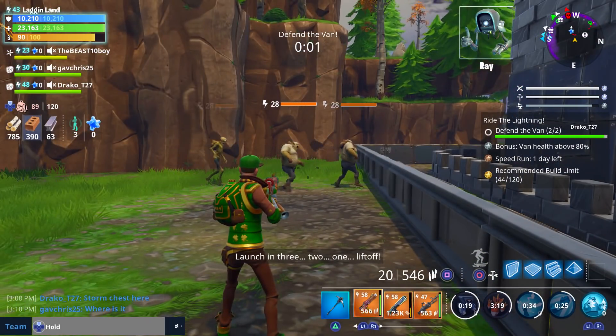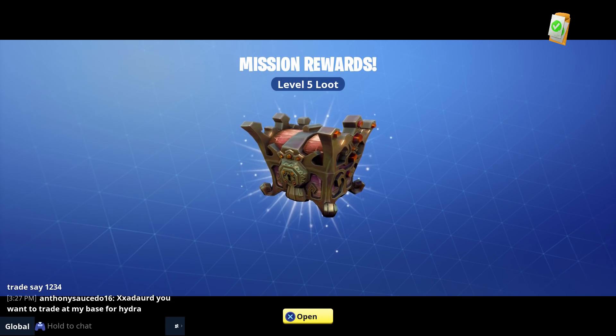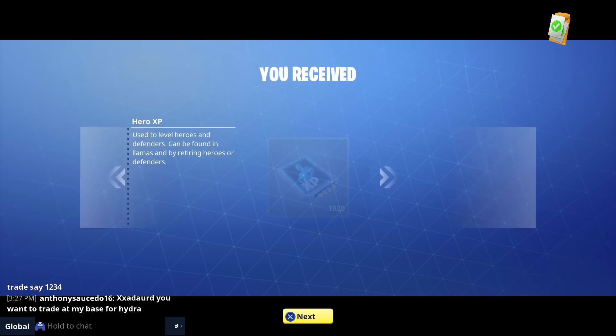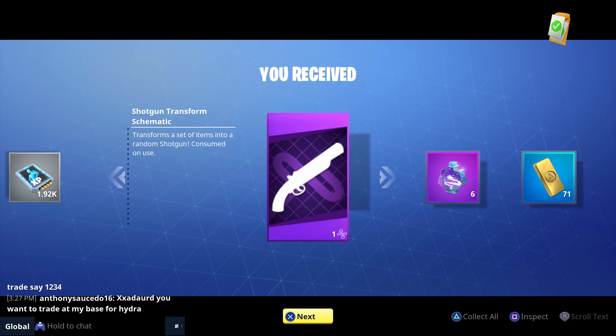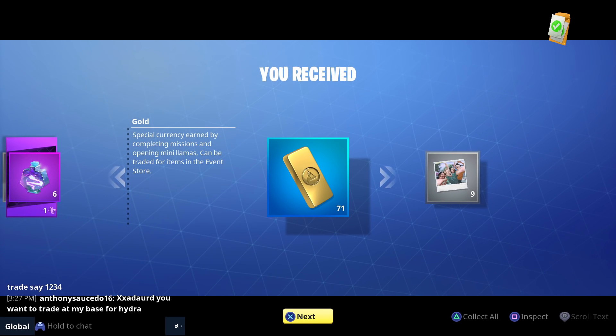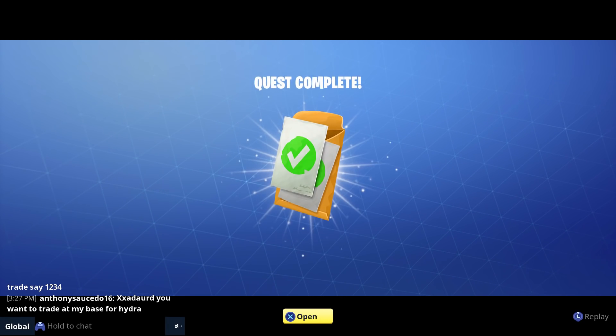That's it - the end! Thank god this mission is over. Level five loot chest - open it up! We got 1,900 hero XP, a transform schematic for epic shotguns which I'll explain another time, some lightning in a bottle, and 71 gold. We completed our main quest.